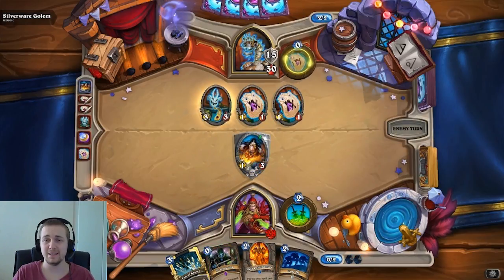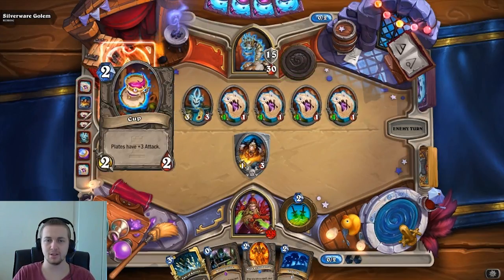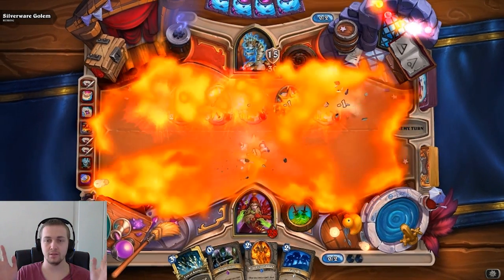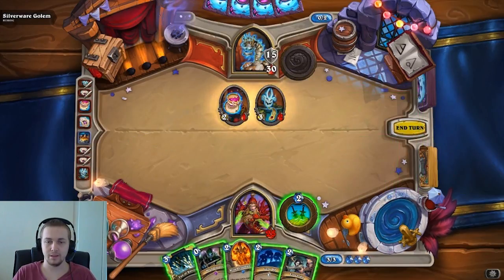It does one damage to everything. He has to summon two more plates because of his passive — so there you go, two more plates. He's got two mana, he's going to play a cut. That's perfectly fine because that's just going to clear everything now. Awesome. So that's out the way.